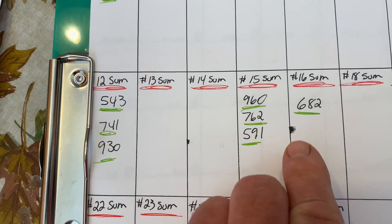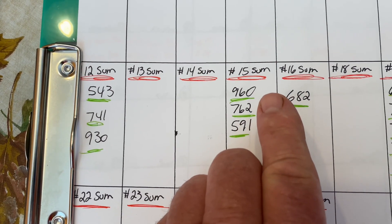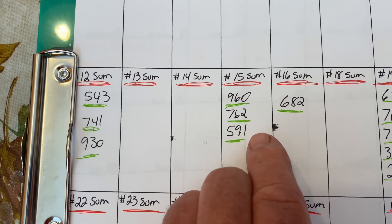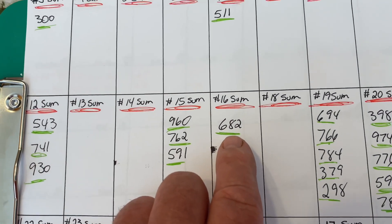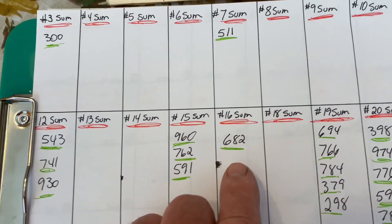The next three are going to be on the 15 sum: 9-6-0, 7-6-2, and 5-9-1. Those are on the 15 sum. The 16 sum — 6-8-2. That's the one we have there.